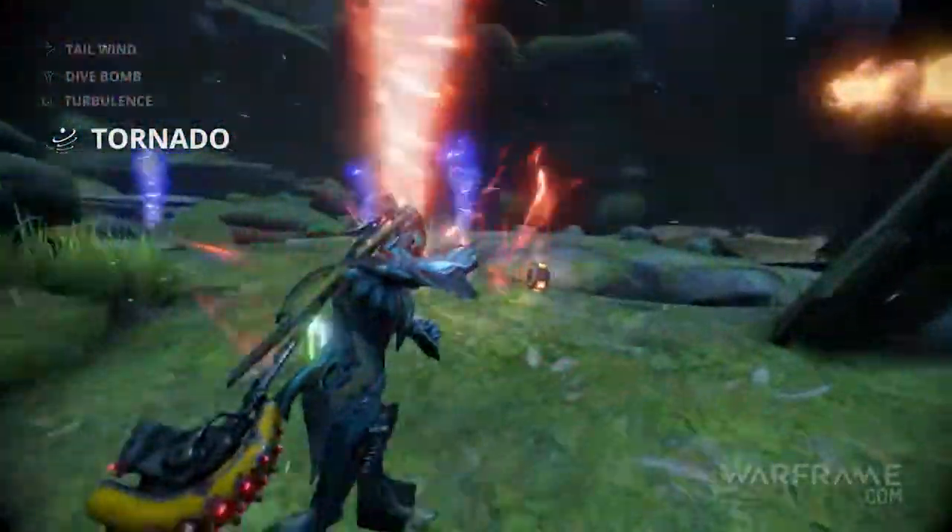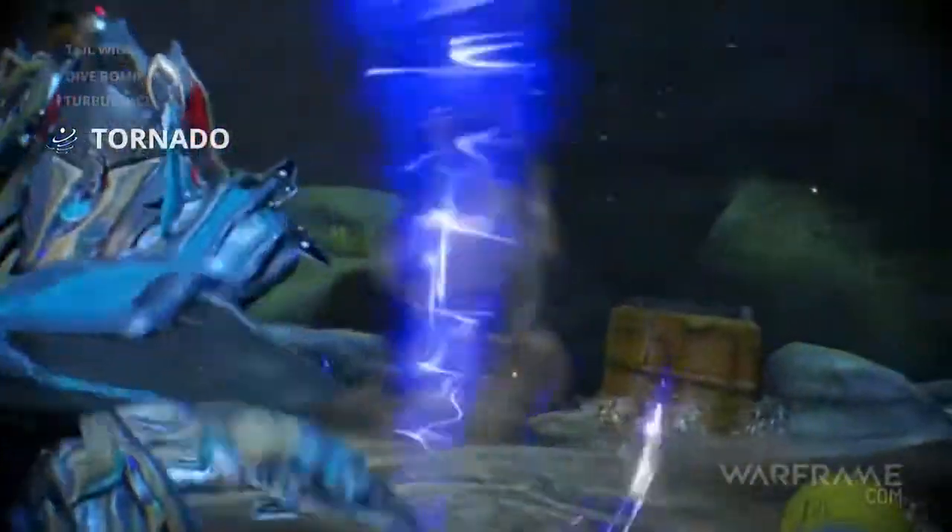You're not in terminus anymore, Tenno. Tornado forms deadly twisters around nearby enemies, causing damage to all caught within.